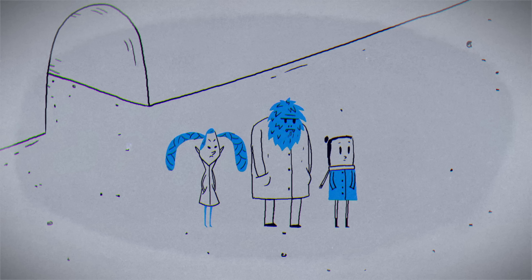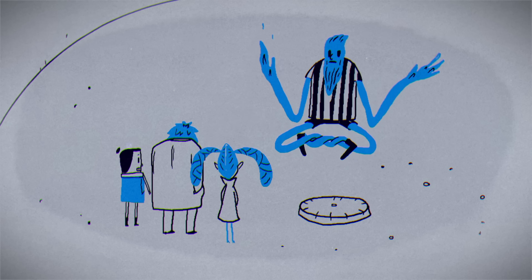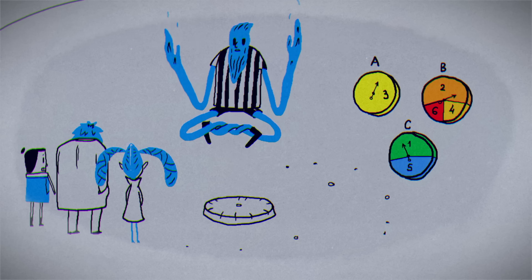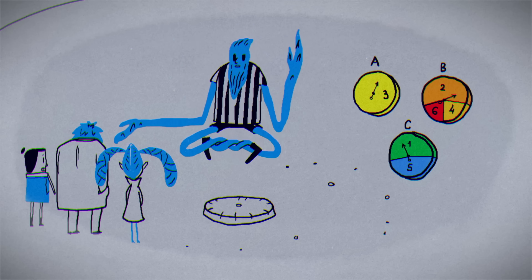Now it's time for Round 2. While you've prepared for trouble, you didn't anticipate they'd make it double. You get to choose any one of the three Discs again, but this time you'll be in a Battle Royale against two opponents, each using one of the other Discs. Whoever summons the highest-level Discymon wins. Should you stick with A or switch?